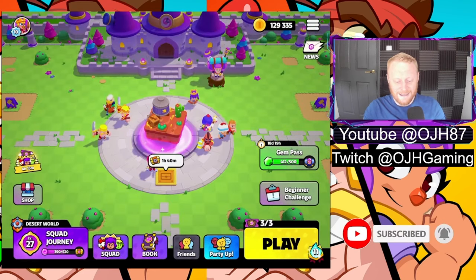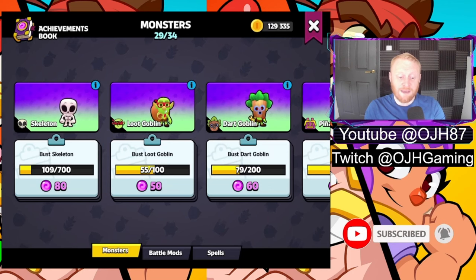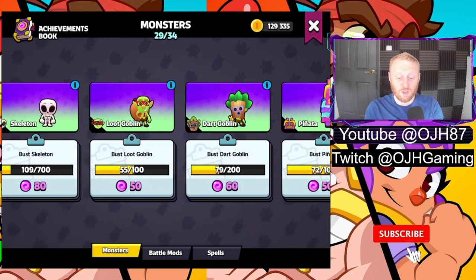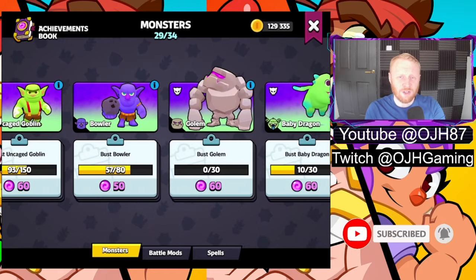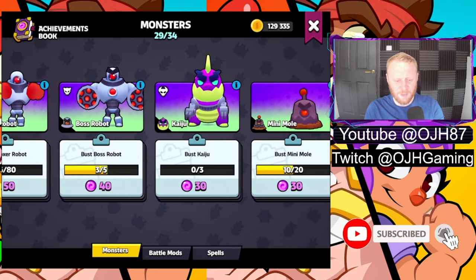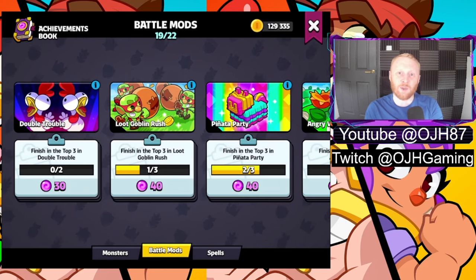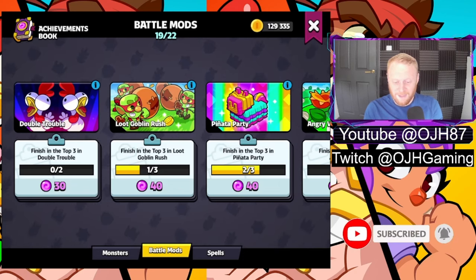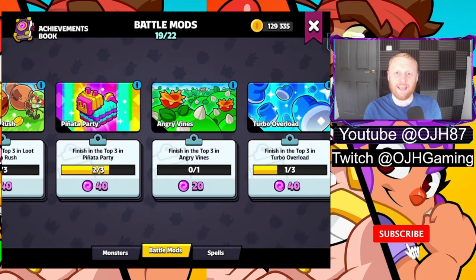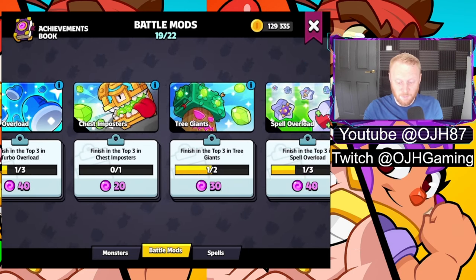Next up is the Book — in here you've got challenges. The game is a combination of PvE and PvP, so there are different achievements you can get during a battle, like killing monsters. I've unlocked 29 of the 34 monsters — all sorts of favorites from previous Supercell games, be that bowlers, golems, baby dragons, and what I think are boxer robots from Brawl Stars. There are also 22 battle modifiers at the moment. When you load into a game you can get any of these — sometimes two of them — such as double trouble, where you get double characters out of chests, or piñata party, where piñatas appear all over the map and you burst them open for gems and gold.